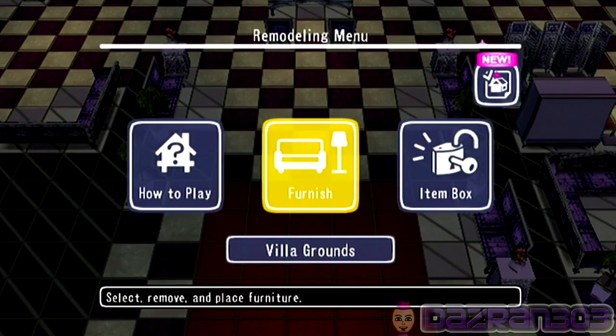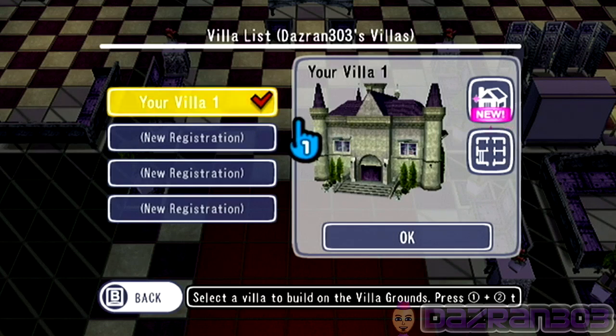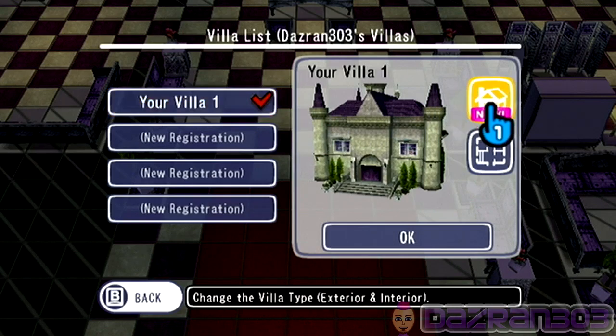And yes, the whole villa resort is covered in villas for anyone who's wondering. The reason being is because I've actually gotten a lot of comments asking how did I do it. Basically you start up a new file for loads of different me's and you get them to unlock the villa by getting 20 stamps, I think it is.